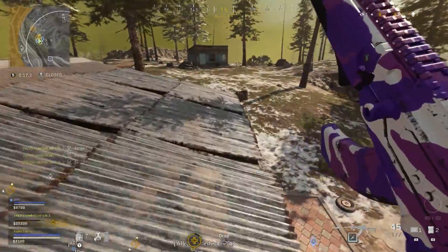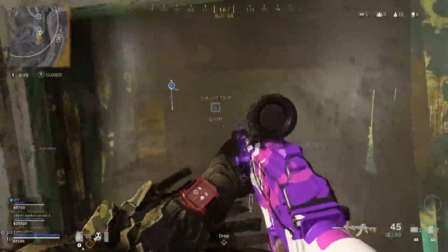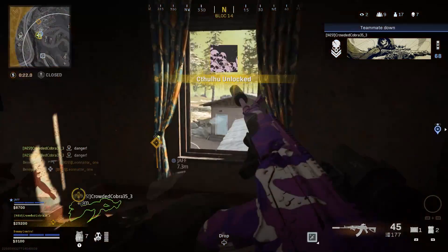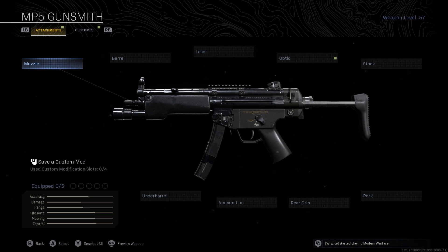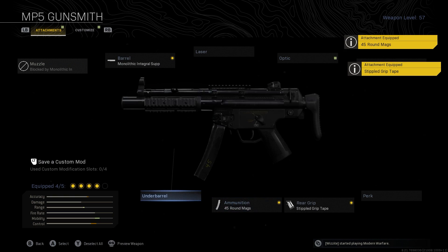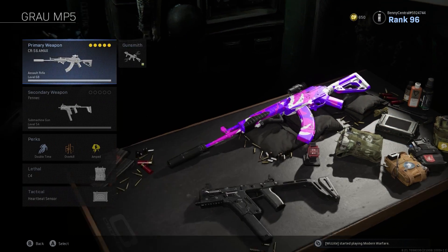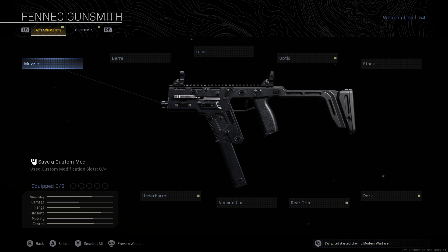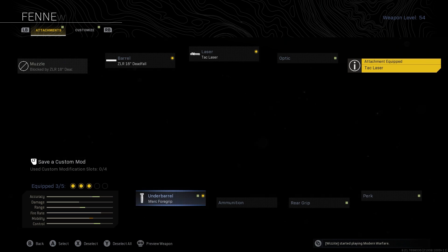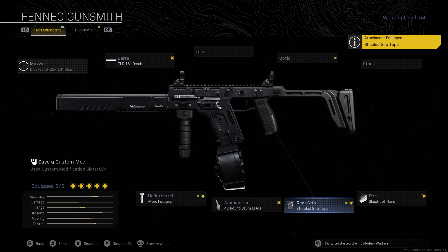Now you've got the best class setup for the A-Max, but you also need the best loadout. There are two routes depending on your playstyle. The best overall loadout is to pair the A-Max with an SMG, as the game's meta is definitely an assault rifle-SMG combo. You can use an MP5 - one of the best SMGs in the game - with the Monolithic Integral Suppressor, the F-Tank Collapsible Stock, Stipple Grip Tape, the 45 round mag, and the Merc Foregrip. Or, to keep using the brand new Season 4 guns, you can use the Fennec, aka the Vector, with the ZLR Dead Full Barrel, Tac Laser, Merc Foregrip, 40 round drum mag, and Sleight of Hand. You can also swap the Tac Laser for Stippled Grip Tape if you prefer.